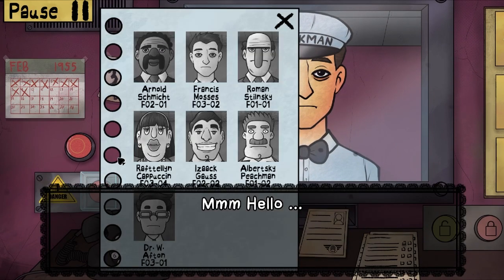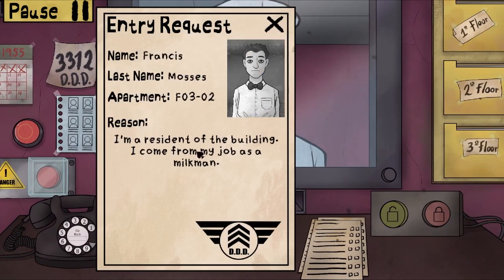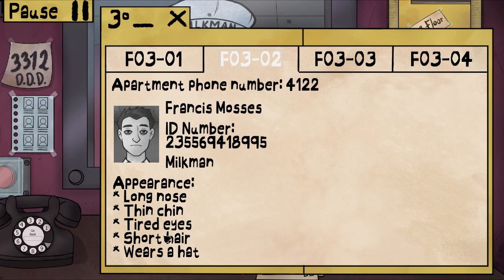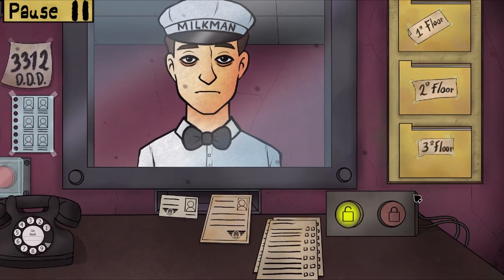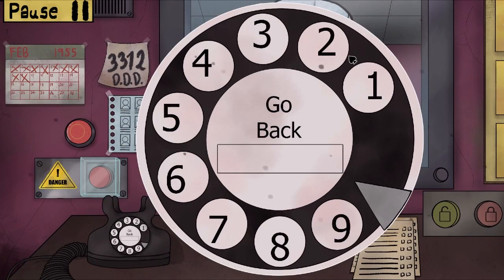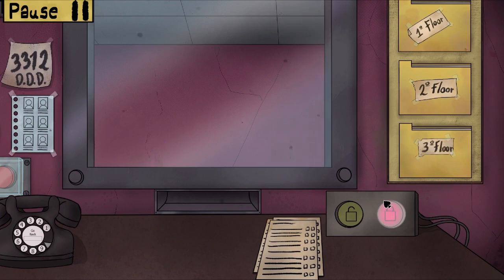Is this you? I think this guy's here — yes, that's him. Let's check the entry request — yep, this is good. FO-302: long nose, chin, tie-dye, short hair. Let me give him a call at 4122. No answer — alright, go on in. You seem good.